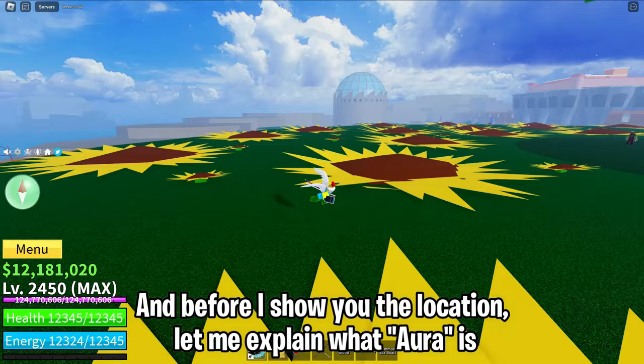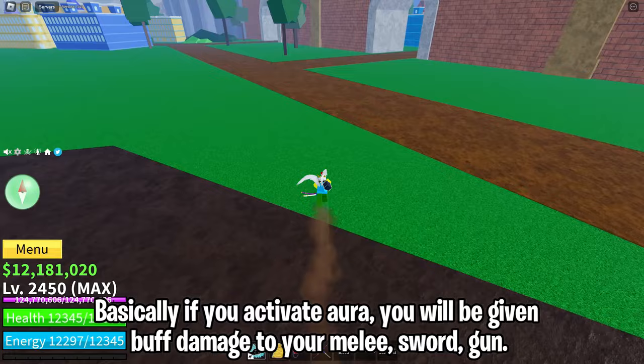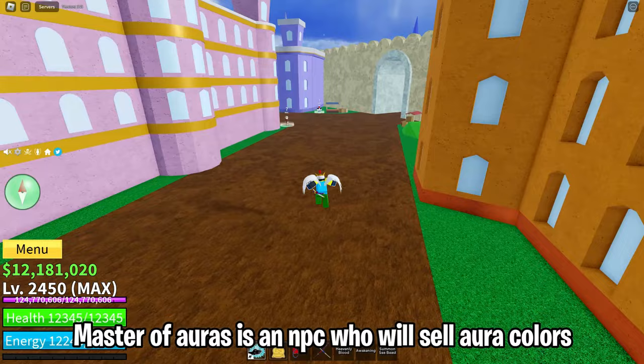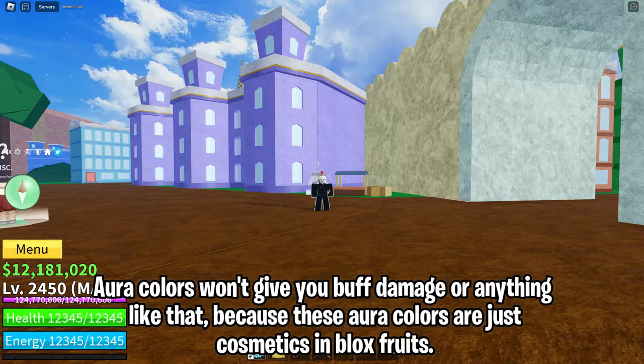Before I show you the locations, let me explain what Aura is. Basically if you activate Aura, you will be given buff damage to your melee, sword, and gun, and you will also be able to hit elemental slash logia fruit users. So what is Master of Auras? Master of Auras is an NPC who will sell Aura Colors. Aura Colors won't give you buff damage or anything like that, because these Aura Colors are just cosmetics in Blox Fruits.